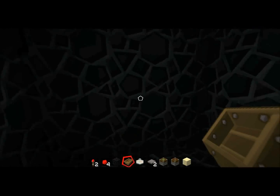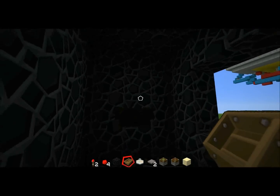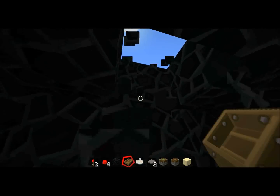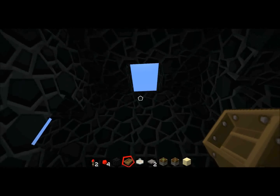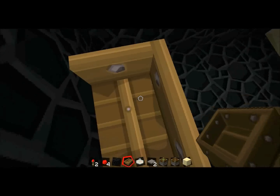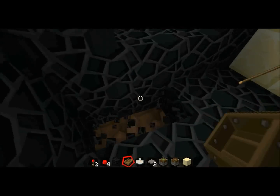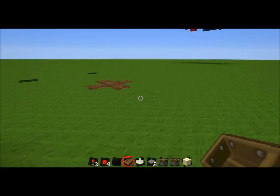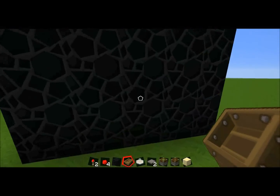So basically if I place it on this wall — I just got through this wall. Let me show you. Now you can see which side I'm going through right now. You see I go back inside again.